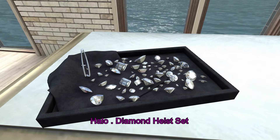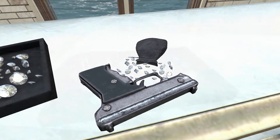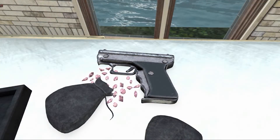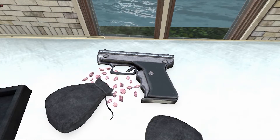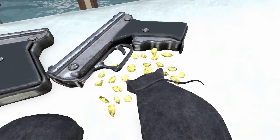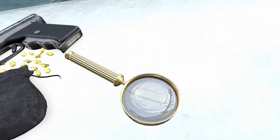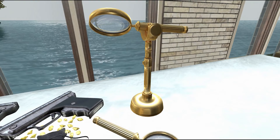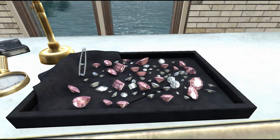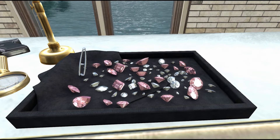Next up from Halo, we have the Diamond High Set. This set includes diamonds on a tray, a gun with diamonds, a gun with pink diamonds, a gun with yellow diamonds, a magnifier, a magnifier with sand, pink diamonds on a tray, and a yellow diamonds tray. These diamonds are pretty fancy, so I'm sure I will have them out on display somewhere in my Second Life house.